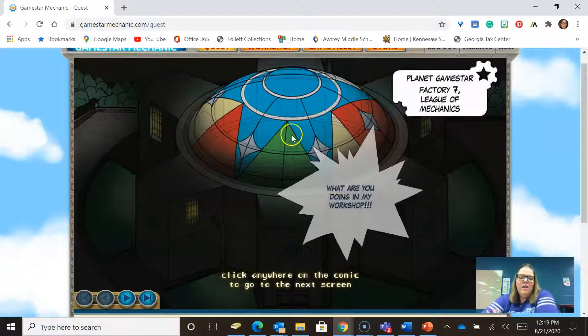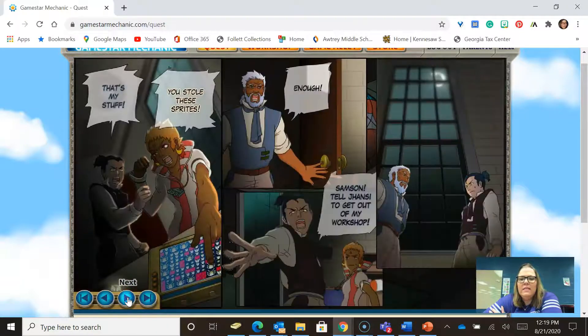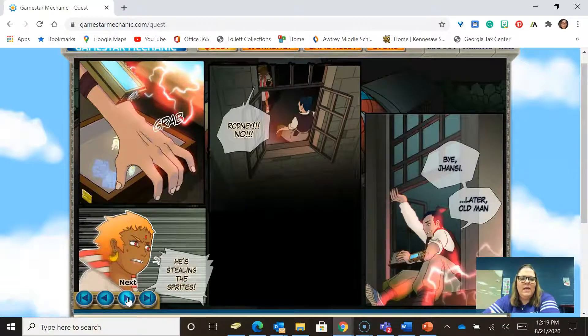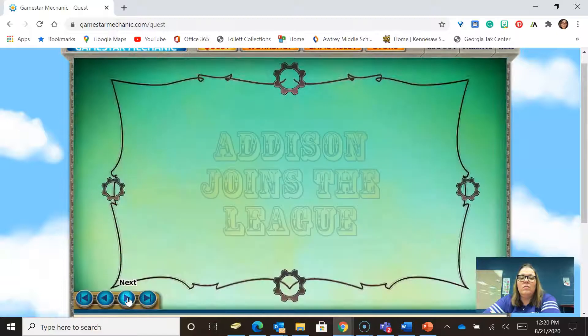Click anywhere on the comic to go to the next screen. The game opens with a story: a character named Jay catches Rodney stealing sprites from his workshop. Rodney says he doesn't need the league and claims to already be a master mechanic. He steals the sprites and disappears, going rogue. Someone says, 'Looks like our need for new game designers just got bigger' — and I think that's where we come in.